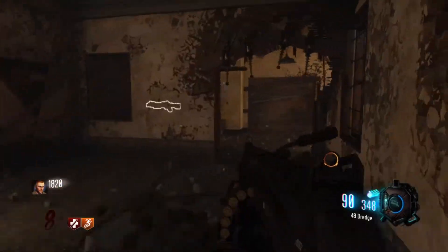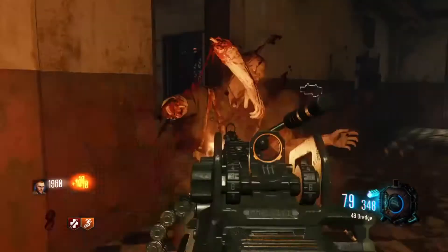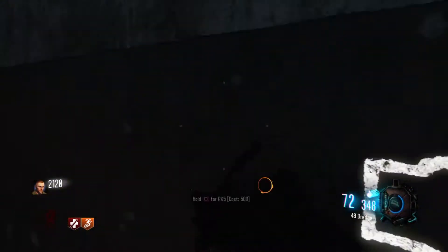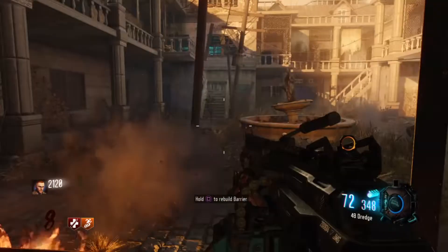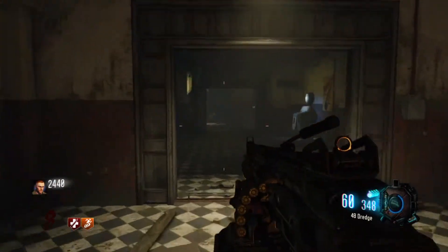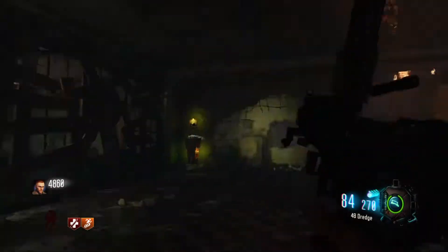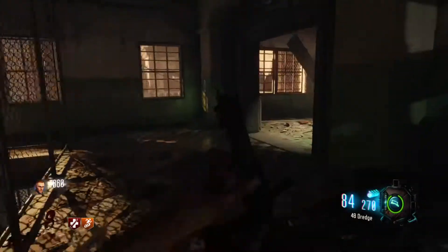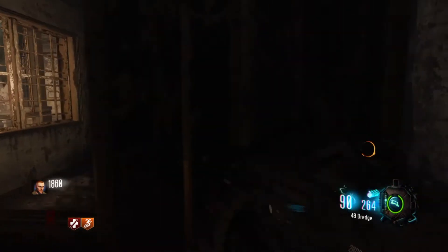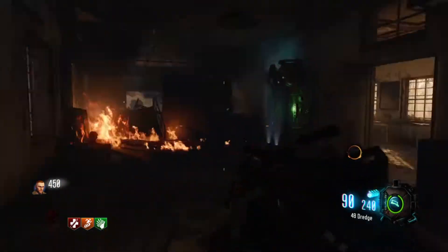It would be so cool if you could go down to this area here. I know this is a World at War map designed to be smaller, but a nice area in the middle would have been very cool — like just open up a door and there it is. Instead we're stuck in a little building. We can actually open up the entire map now. We could get the Thunder Fist right now, which is very tempting, but I want to open up the entire map.